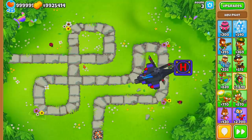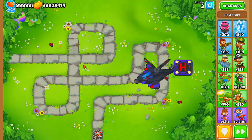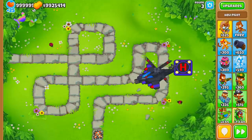You can still use the Apache Prime on maps like Infernal or maps that send bloons on alternate pathways. Even though it's a multi-lane map, if they send bloons on alternating rounds, you can go ahead and use the Apache Prime for those maps.